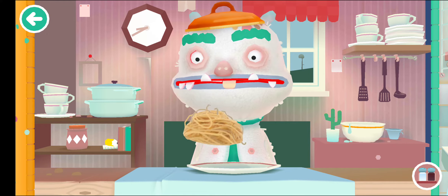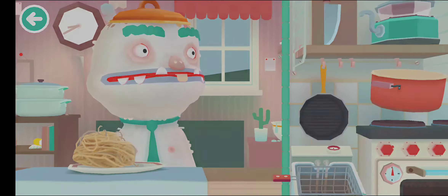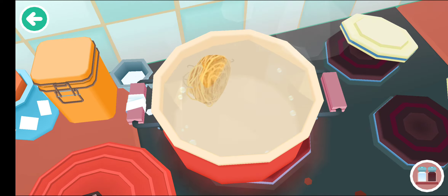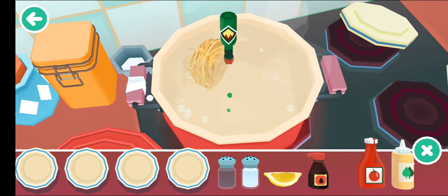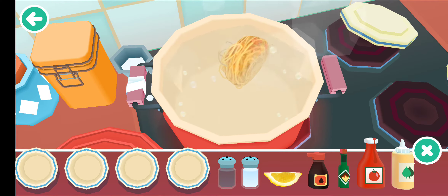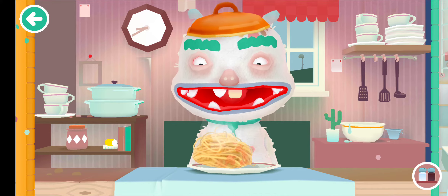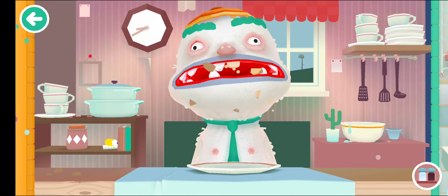We will take noodles, place them into the plate, and select this bowl. Place them around the noodles, add some salt, add some pepper, add different sauces, and some chili. Finally check it, and place on that button — now it is ready to eat. Stretch your finger on the noodles and take them to his mouth. Yes, yummy!